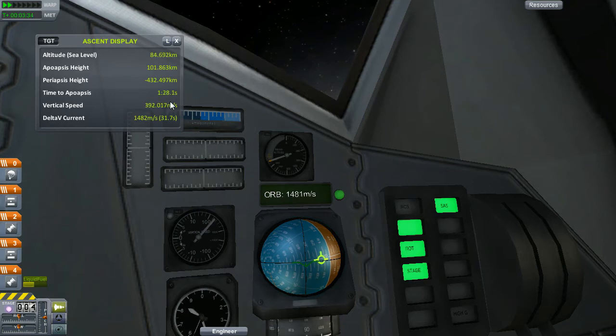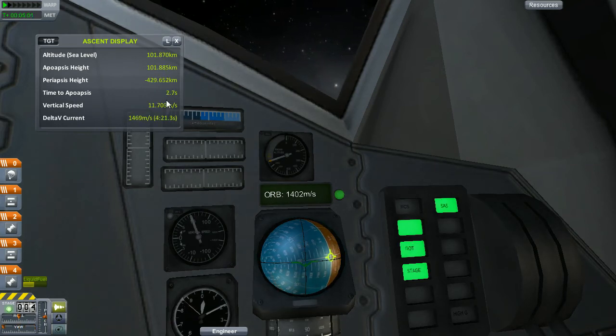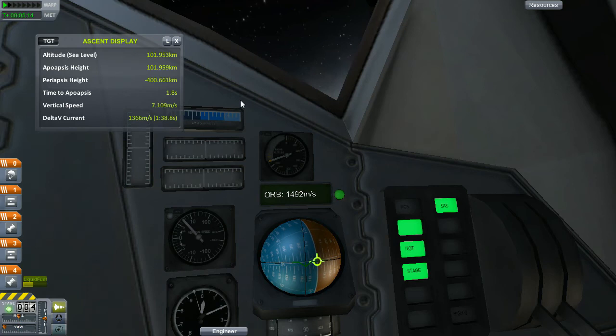One and a half minutes till apoapsis. Okay, 30 seconds to apoapsis. I'll be thinking about starting my circularization burn now, so I've just put my engines on slightly. We're going to be pushing that apoapsis away from us. What I'm doing here is looking at my vertical speed as well as my time to apoapsis — you want to keep your vertical speed just above zero while you push out that apoapsis.